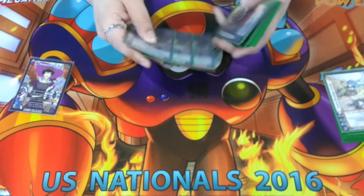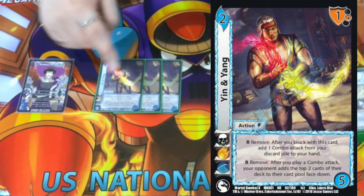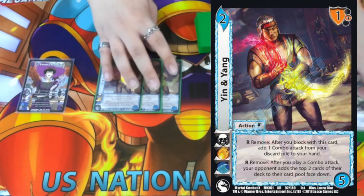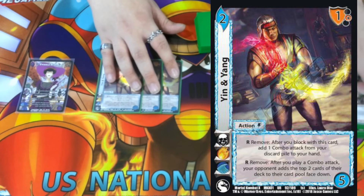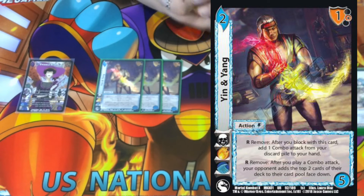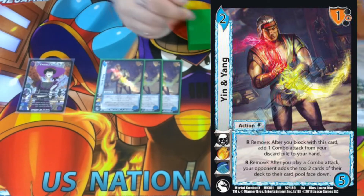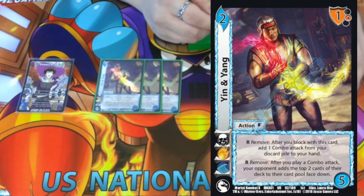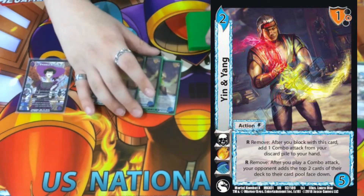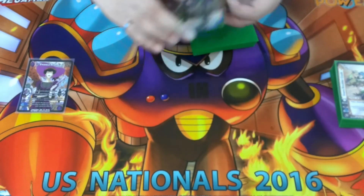Half of our deck is combo attacks, so we're playing three Yin and Yang — a two-five. R remove: after you play a combo attack, you can add the top two cards of your opponent's deck to their card pool — kind of a breaker effect on reversal, or just to stuff your opponent so they can't block on offense. R remove: after you block this card, add one combo attack from your discard pile to your hand — picking up Snare Boulder Crush or Bleak Concerto. Super good card that lets us plan for our next turn.